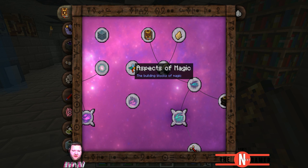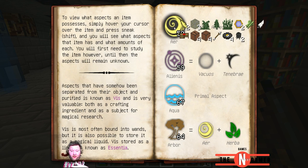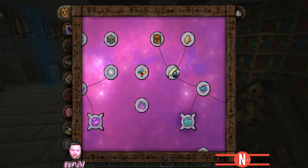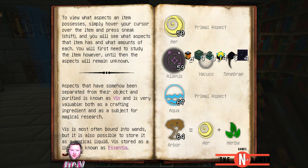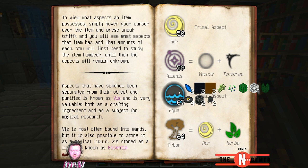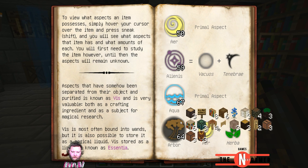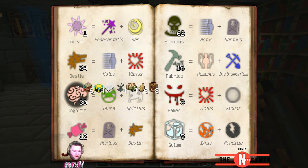Let me go in here and into aspects of magic. Here we can see all the things I have. Research with this thing — it says that air comes from those things, that comes from those things. Aqua comes from those things. You can see what each of them gives — if there's no number on it, it gives just one.